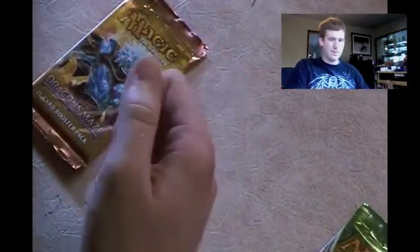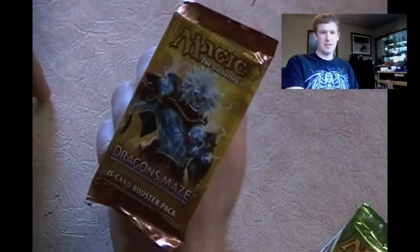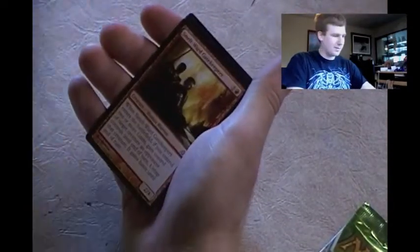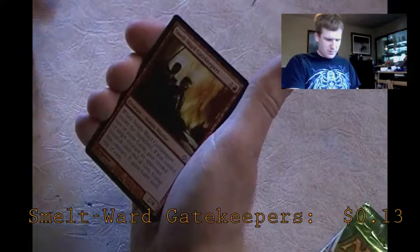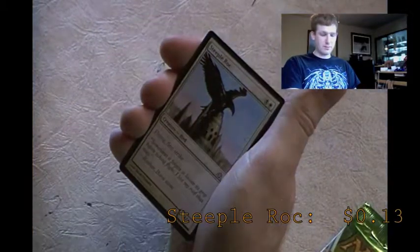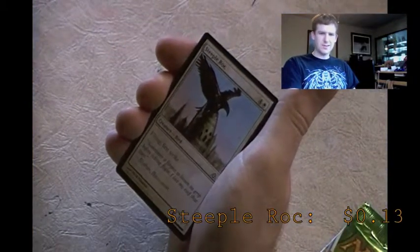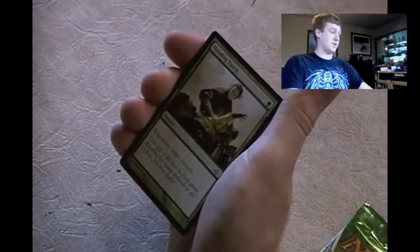I can't remember this guy's name but he's the Izzet League maze runner. Starting off with another Tithe Drinker - I doubt I'll need another one but I'll put it to the side anyway. No shinies yet, I'm surprised. Smelt-Ward Gatekeepers - control, don't need it right now. Steeple Roc - flying 3/1 first strike. A 3/1 first strike isn't bad, but since it's a common I don't think I need it. I might use it in an Azorius deck, but I'm not interested in Azorius.